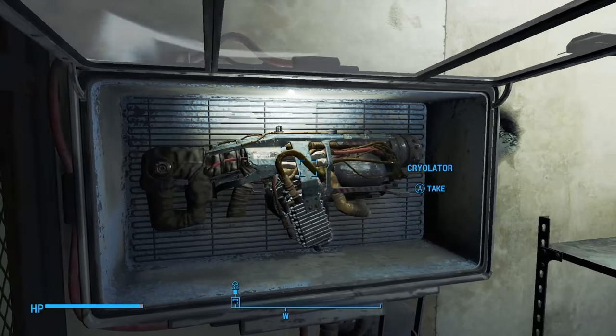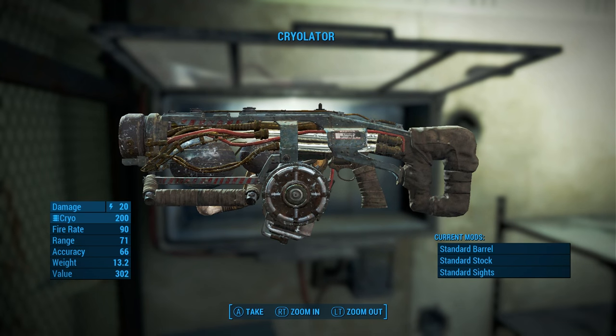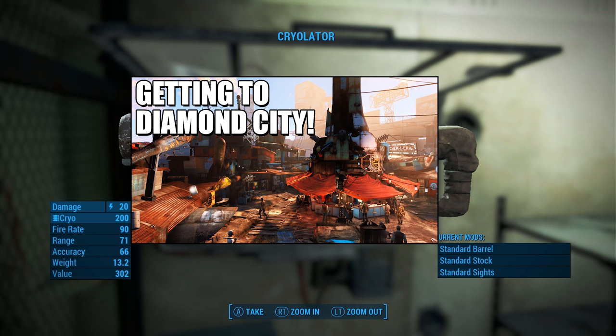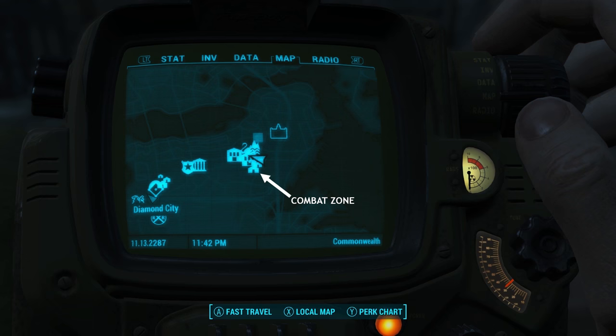I could've gotten it much earlier if I'd thought about it — it didn't dawn on me until I ran into a master safe elsewhere in the Commonwealth and she picked it. If you do another new playthrough, you could probably get the Cryolator within the first few levels: come out of the vault, get Dogmeat, skip Concord, and check out my 'how to get to Diamond City early' video. Once in Diamond City, buy a better weapon, then head to the Combat Zone — just east of Diamond City — to meet Kate. Talk to enough guards in Diamond City and it'll get marked on your map.